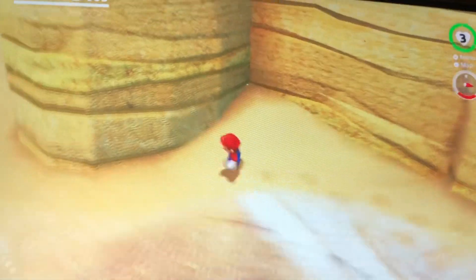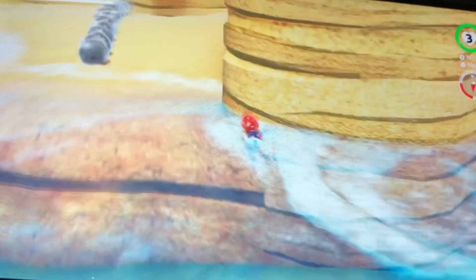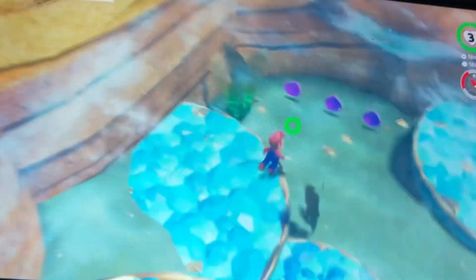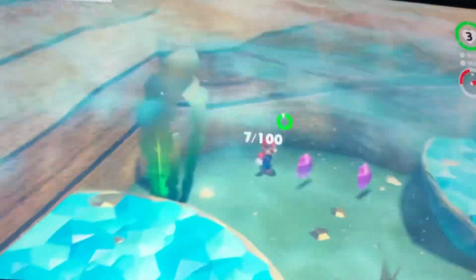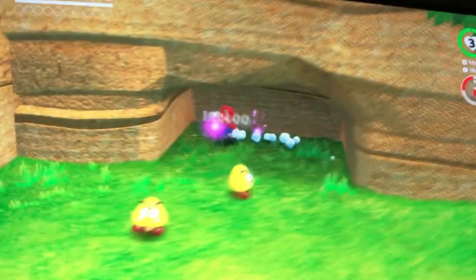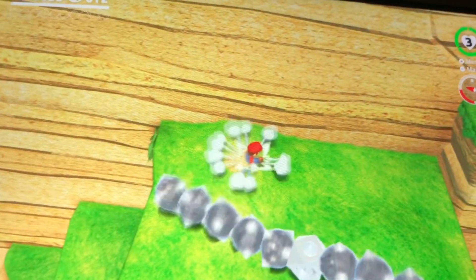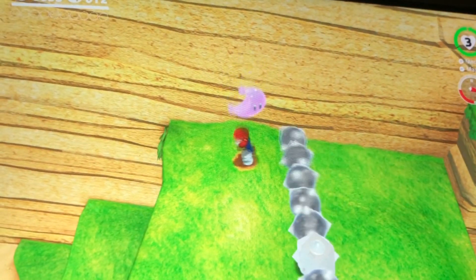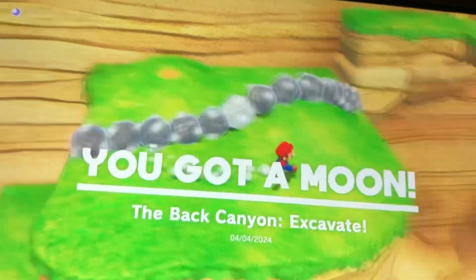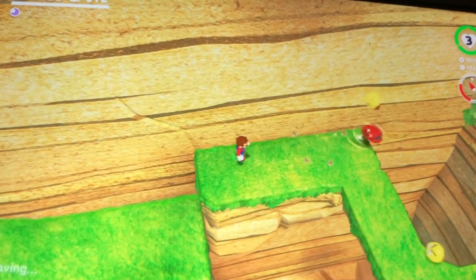Rolling Canyon. The Back Canyon Excavate! The Power Moons we find here are Lavender, which is kind of purple.